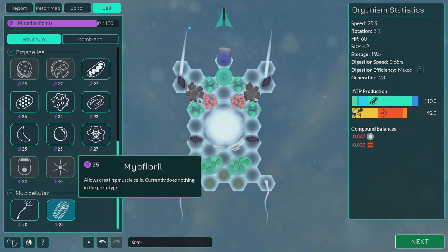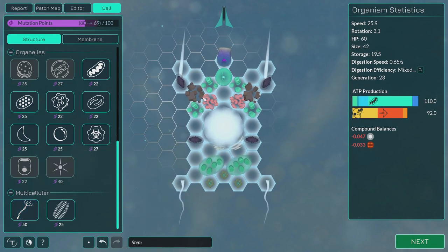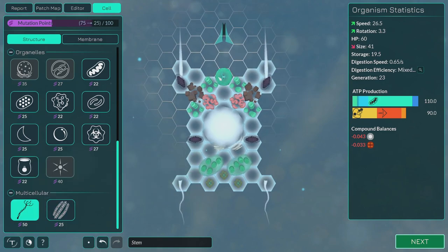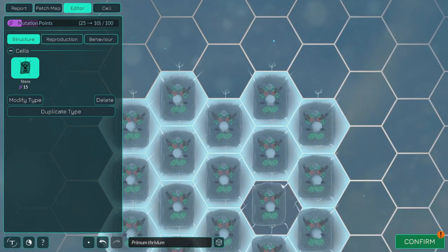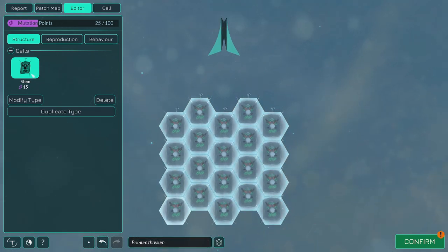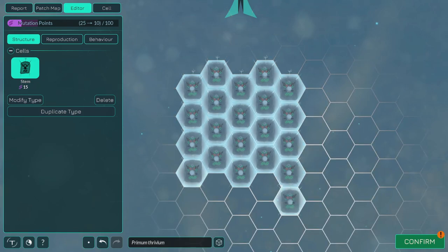Myofibril — yeah I've said that wrong about four times already. It allows creating muscle cells, currently does nothing in the prototype, understandable. And then we've got this axon — I've probably said that wrong too. These are nerve fibers that neurons use to connect to each other and communicate. Placing this organelle turns a cell type into brain tissue — sounds like fun. If I get rid of the signaling agent I can just pop one there. You can see they look like they're connected even if they're not. Maybe someone in the comments can fill me in on exactly how that works in terms of game mechanics.